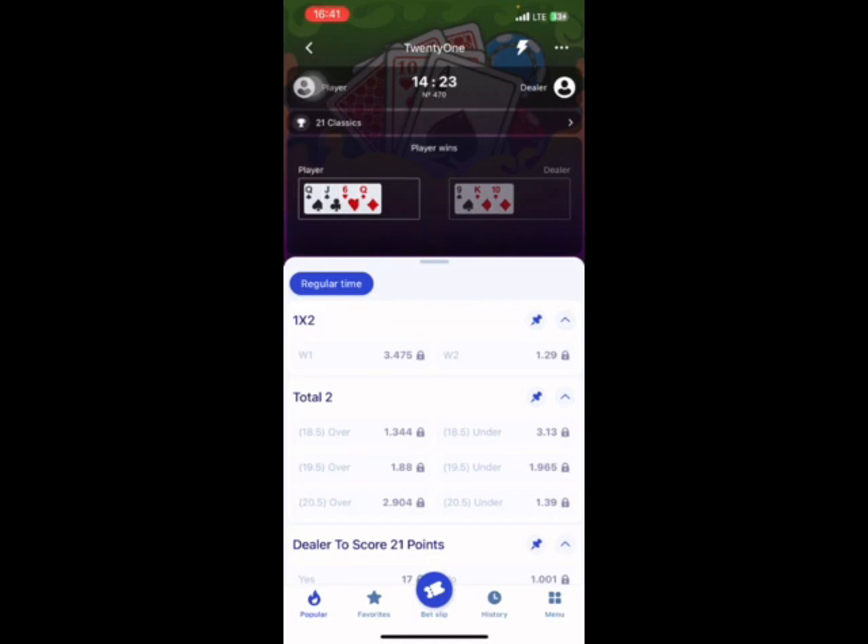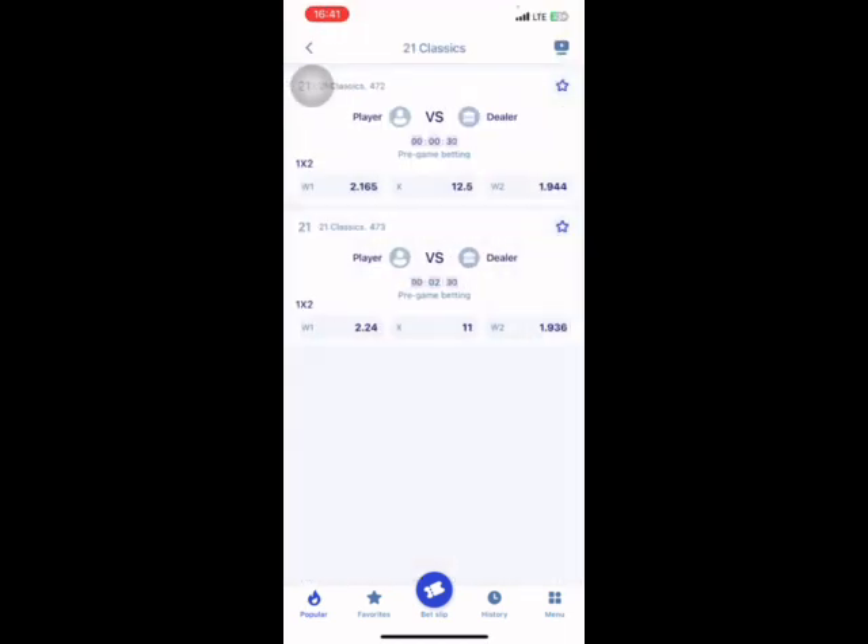Here we are not concerned whether dealer or player wins overall. All we need is for the dealer to score at least one point. If we play over 0.5, whether it busted or not, we've won — because 23 is more than 0.5, meaning at least one point was scored. Over 0.5 means at least half a point, so essentially one point.